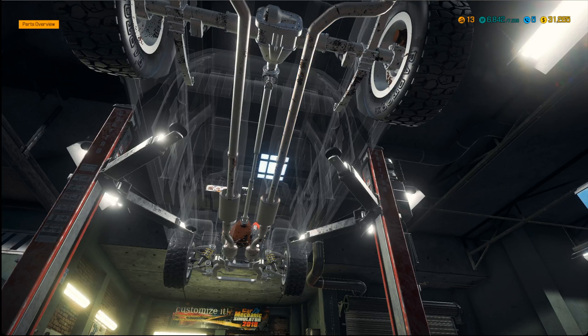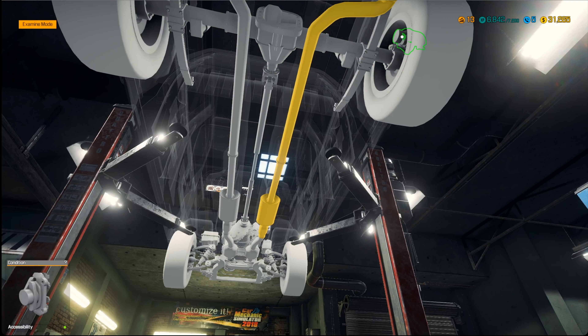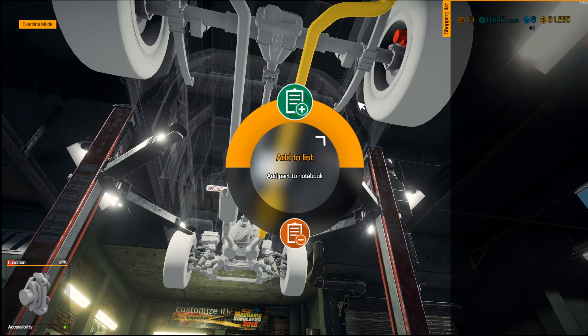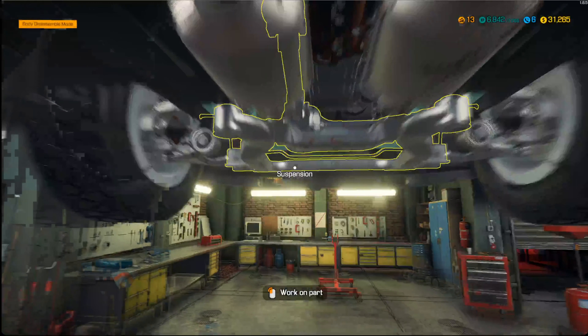Now we know it's not the mufflers, we know it's the brakes. Just taking a lucky look there, I feel like that brake looks awfully rusty. So now I've identified a bad part. What we can do is add it to our shopping list. We'll do the brakes later — I kind of want to do the gearbox first because I think that's more interesting.